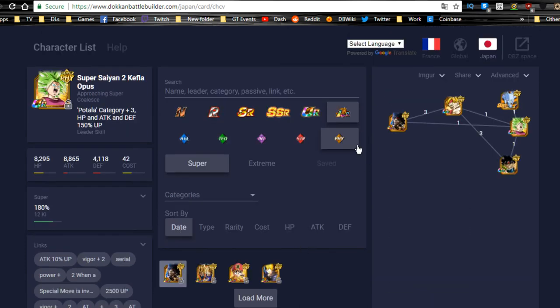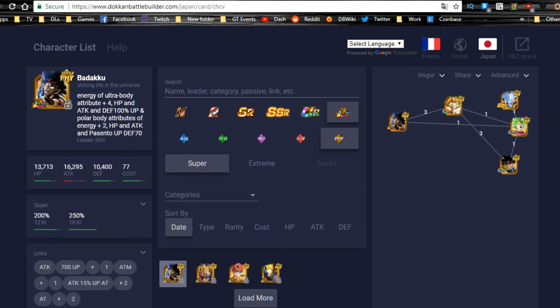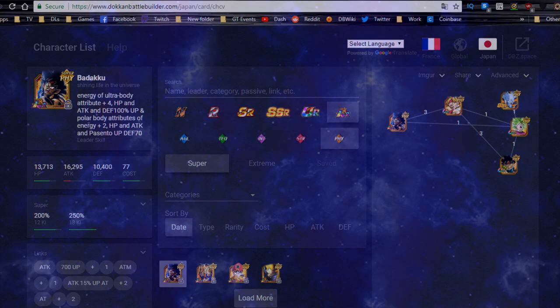Anyway guys, that's it for the LR Bardock guide — I'm super hyped for him and really hope I get him on global. LR Goku was the only one I hunted; I like LR Bardock but he doesn't quite meet my threshold for a ridiculously OP unit. That said, I haven't watched gameplay yet — with his passive, links, and everything, he could probably hit for over three to four million damage. Thank you for joining me — let me know what you think of the teams in the comments below, and I'll catch you all there. Peace out.